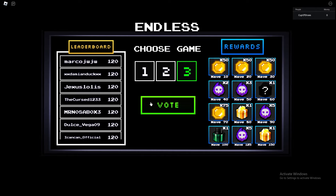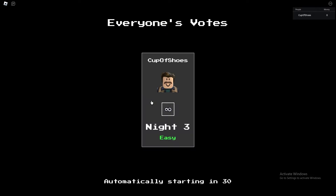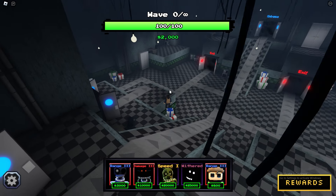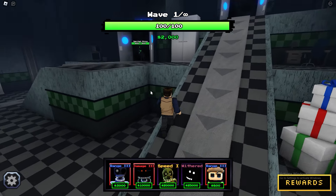Let's jump into this match — let's choose Game 3. The leaderboard: everyone's stuck at 120. I wonder what's at wave 120. I guess we're gonna have to find out, but probably I'm not gonna get there because I don't really have that good units. Okay, here we are. This should be pretty hard because I can't place anything at the start.